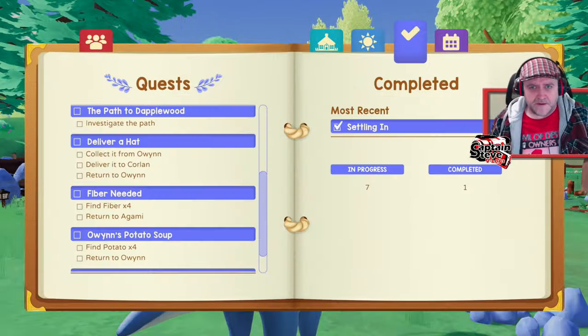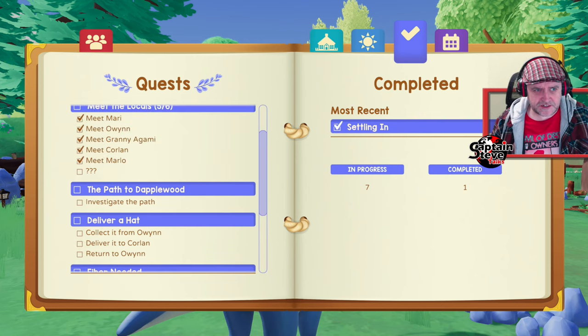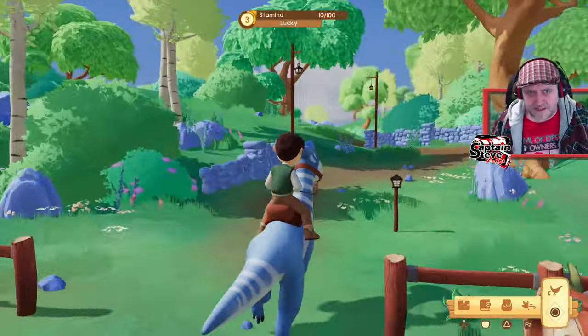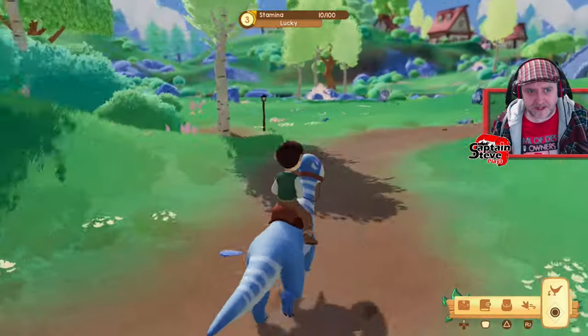I've got a mission — deliver a hat. I need to collect it from Owen, deliver it to Corlan, then return to Owen. I don't know how to select a mission in the mission tree — it doesn't seem to highlight anything. I'll just go find Owen. He had glasses — I didn't actually spot him in town, so I'm not sure where Owen lives.